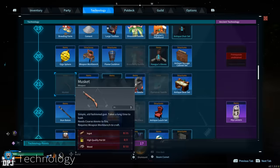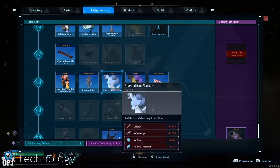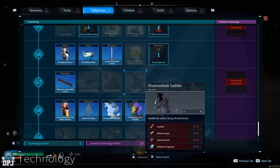Some of the higher-leveled saddles also cost 5 each, meaning there are a lot of technology points you will have to earn. But don't worry - I have you covered, because I'll showcase other ways which will allow you to unlock every blueprint in this game.